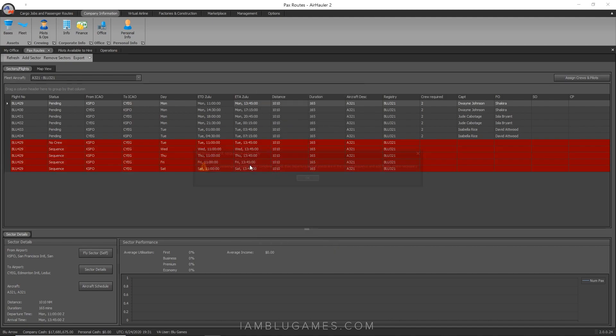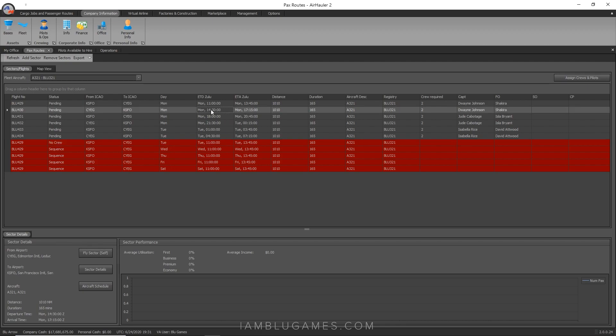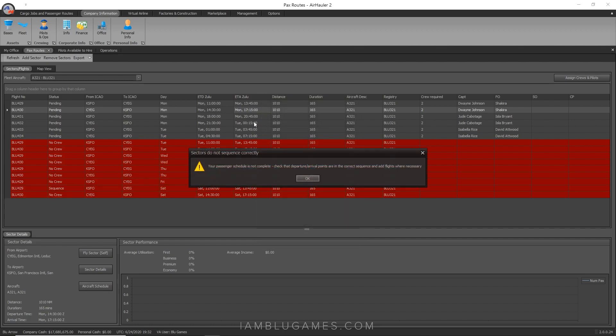In just a second you're going to see the exact same schedule populate for Tuesday through Saturday. Now we have to do the same thing — copy each remaining time slot one by one. You could use 'Copy Day to Others,' but I've had bugs with that where it hasn't worked correctly, so I do it one by one just to make sure I get it done right.